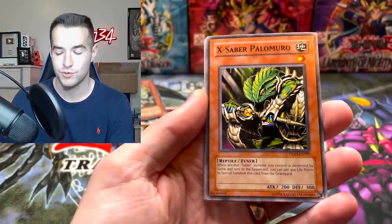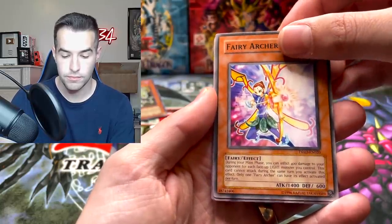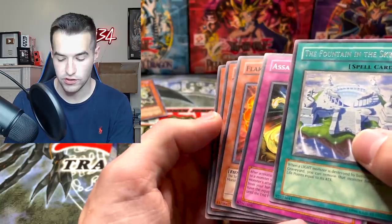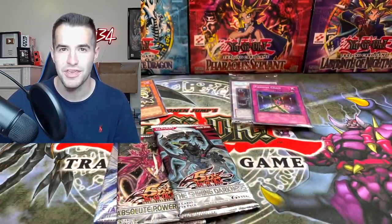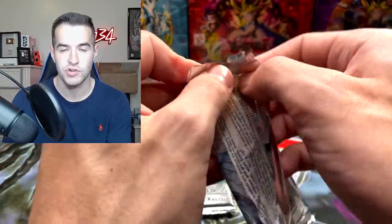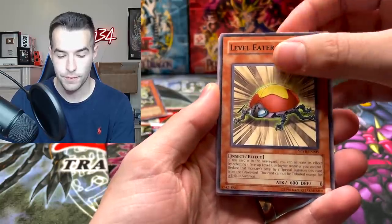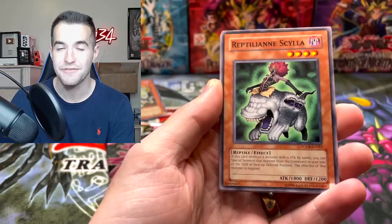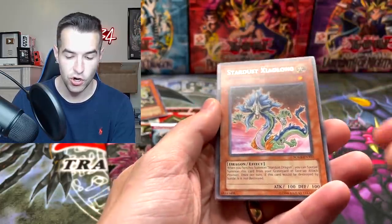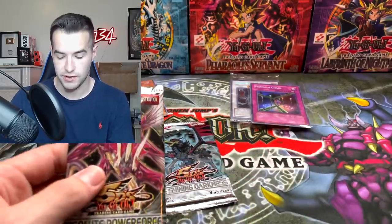This one is from the Shining Darkness — could we pull the Black Wing Dragon ghost rare? We've got Lena the Light Charmer, Fairy Archer, Phantom Hand, and Fountain in the Sky. Look at the cutting on these — it's super jagged. That's a pretty common thing with the Shining Darkness; they did not cut them very well. Let's go into the one Stardust Overdrive pack — Majestic Star Dragon ghost rare could be a winner. Level Eater, Fighter Egg, Reptilian Spawn, Stardust Zenglong, Insect Neglect, and Time Passage. Two more packs — let's save Black Wing for the end.